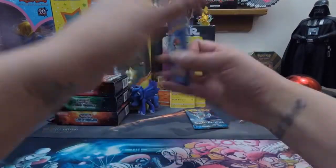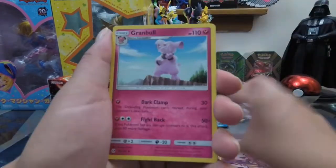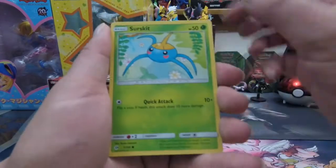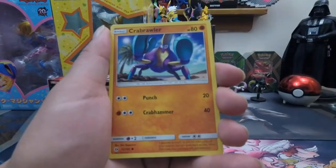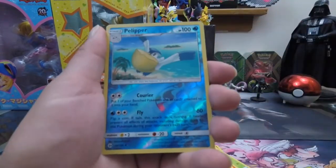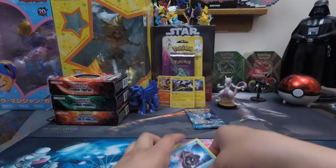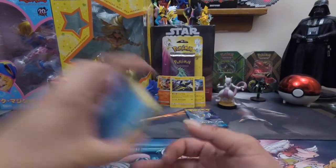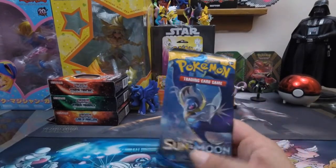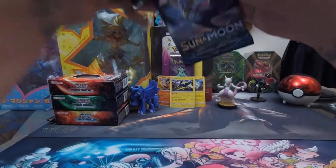Pack two: Water energy. We've got Pokémon Catcher, Granbull, Boldore, Morelull, Forretress, Surskit, Growlithe, a Crabrawler — not Reverse — a Reverse Holo Paliper, and a rare Cloyster. Is there really nothing in these packs?